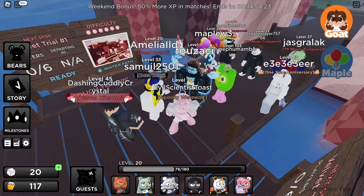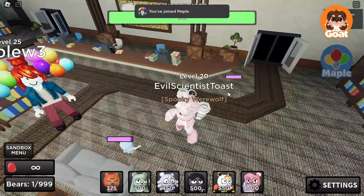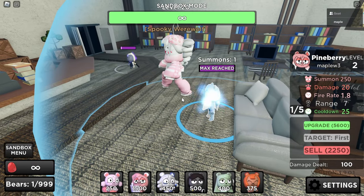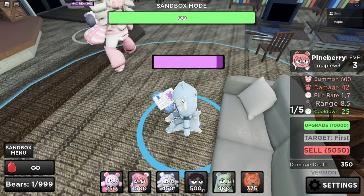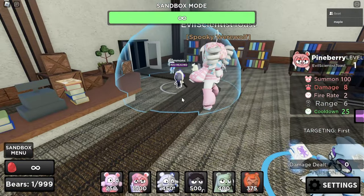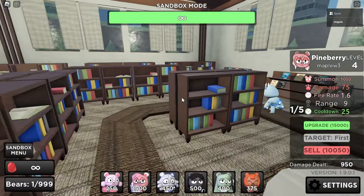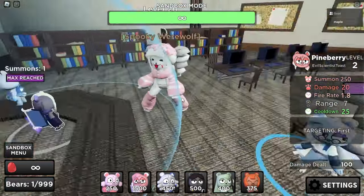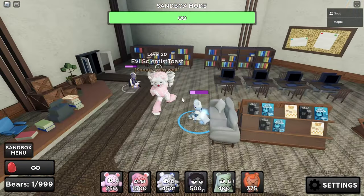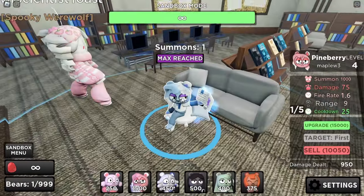It goes over the one limit — I could test that in sandbox. So place, summon, and place again. It's about to summon — okay it summoned — upgrade, and it's called down again! See, the cooldown resets. Now it's about to summon another one. We only have two Pineberries between us but we could have like four spirits on the track at once with just the two of us.